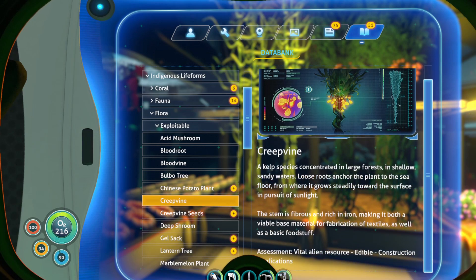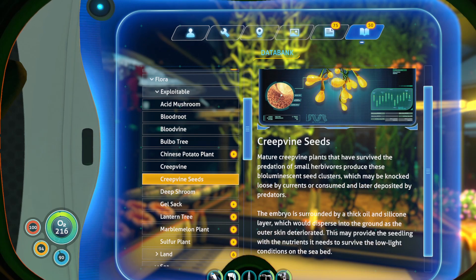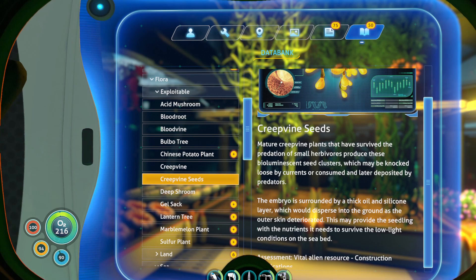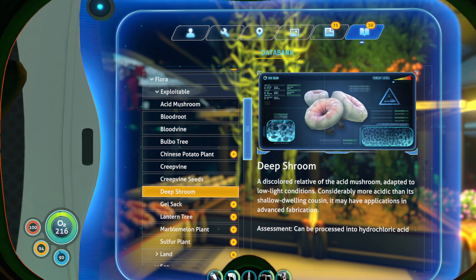Creepvine — a kelp species concentrated in large forests in shallow, sandy waters. Loose roots anchor the plant to the sea, from which it steadily grows to the surface in pursuit of sunlight. The stem has fibers rich in iron, making it both a viable base material for fabrications and textiles. And then we have the creepvine clusters, or seeds. Mature creepvine plants that have survived the predation of small herders produce these bioluminescent seed clusters, which may be knocked loose by current, or consumed and later deposited by predators. The embryo is surrounded by a thick oil and silicone layer, which would disperse into the ground as the outer skin deteriorated, providing the seedlings with nutrients needed to survive the low-light conditions on the seabed. We have deep shrooms — a discolored relative of the acid mushroom, adapted to low-light conditions, considerably more acidic than its shallow-dwelling cousin, and it may have applications in advanced fabrications.